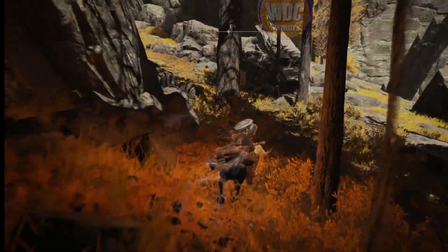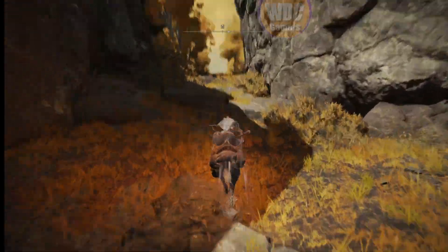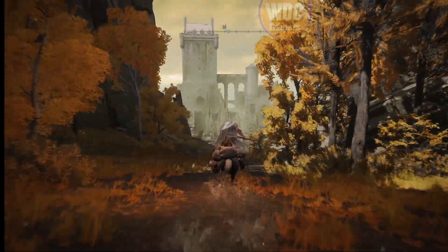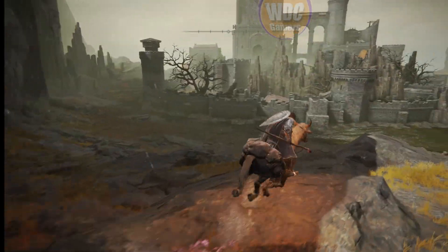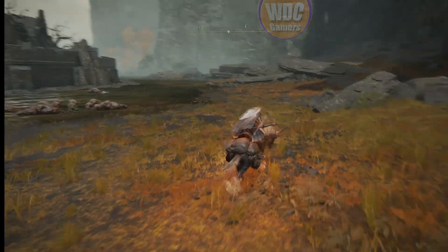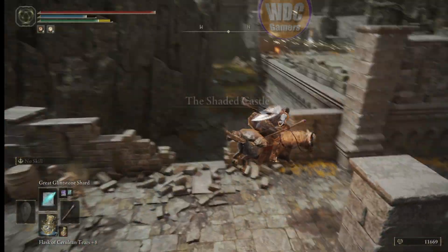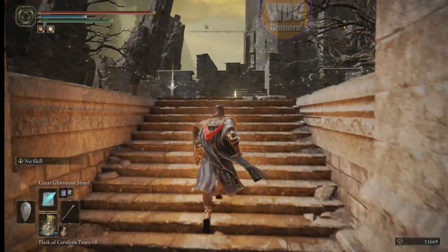Don't want to deal with a giant or the horse rider — easy, just around the canyon. We'll have an invasion here as part of the Volcano Manor quest so now we can quickly get to it. Come out of the canyon and there it is — the Shaded Castle. Ride to the right; there are two ways to get in on the far back side. Go through the broken part of the wall and stay away from those guys.